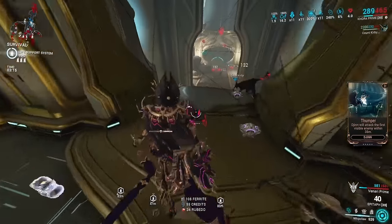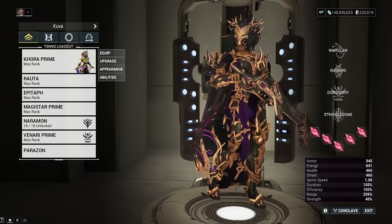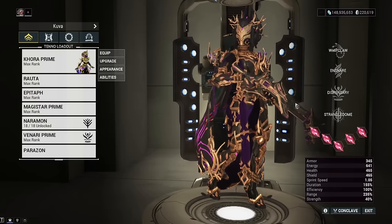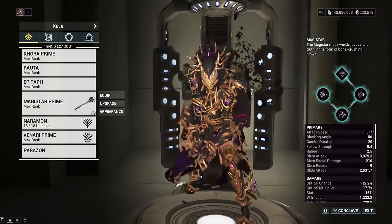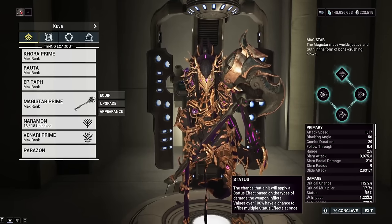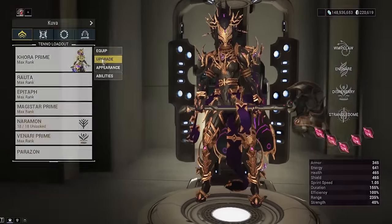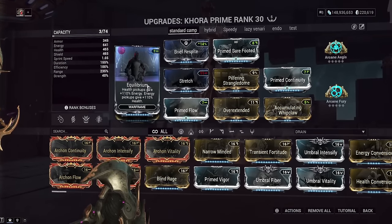Alright, so going over the builds — let's start off with the first loadout build for Khora. We have the Rauta build. For Khora herself, you will notice that these are all Crimson Tau shards for melee crit damage. Our Magistar Incarnon multiplier is 17.7 — so that's a lot of crit damage. And also, we're not running any Archon Energize on here anymore, because Archon Energize is not necessary with how much they buffed Equilibrium.